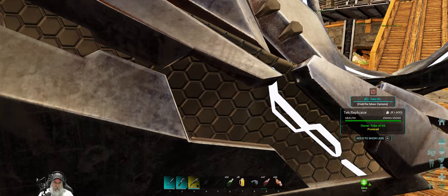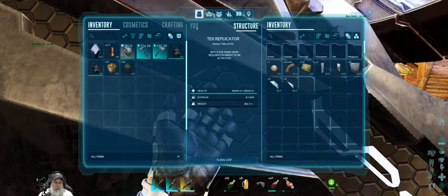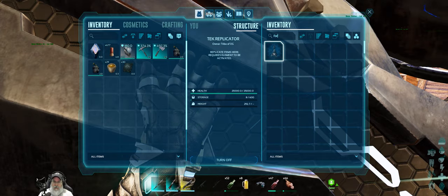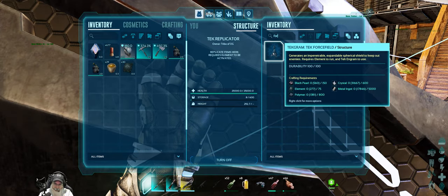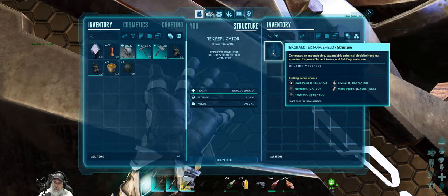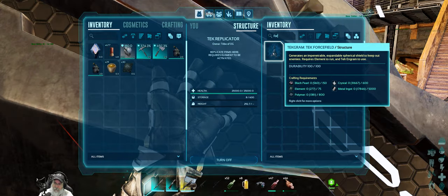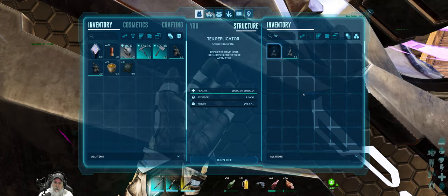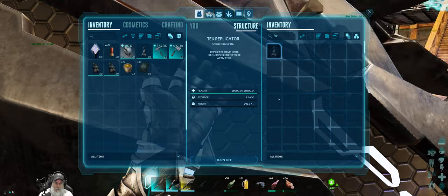The first thing we're going to do is start this guy up and make the force field. This is going to cost us 150 black pearls, 800 polymer — my goodness, that's expensive — and 5,000 metal. Then we've got a bunch of crystals. But it's what we're going to do. Okay, so we made that. We can turn this back off for now.